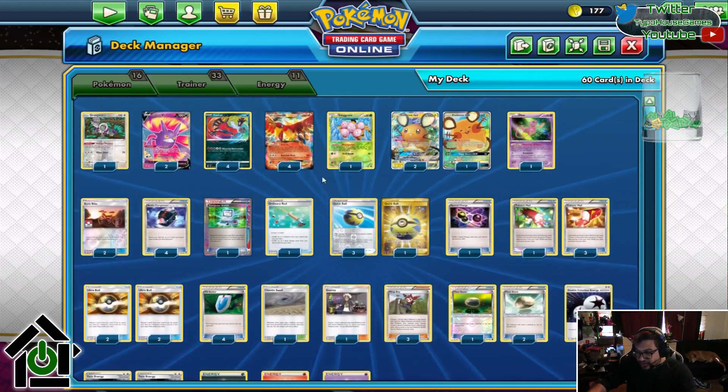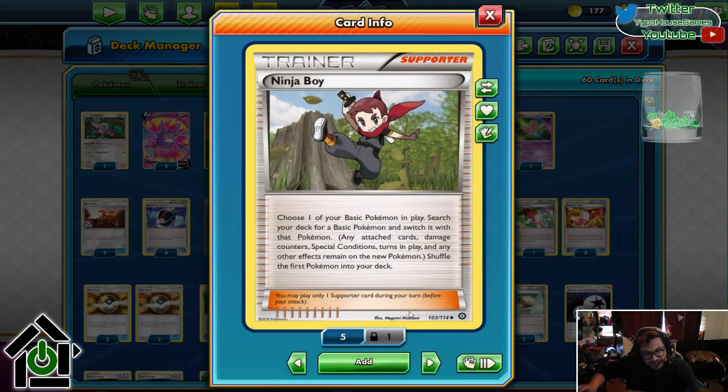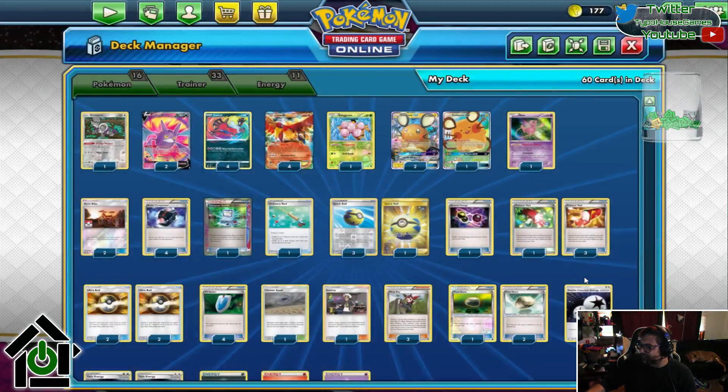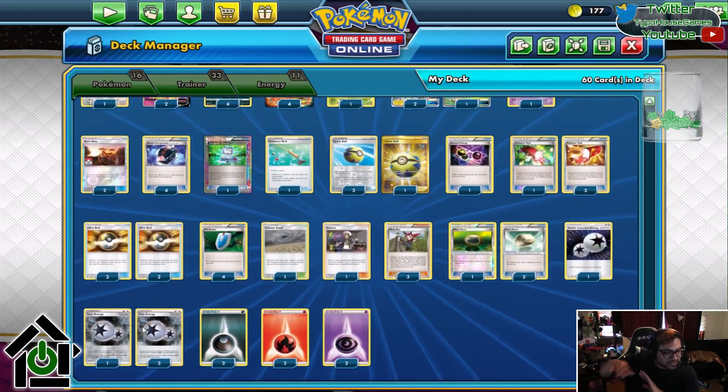Once you have your Ho-Oh set up, you use Ninja Boy. Ninja Boy takes that Ho-Oh, shuffles him into the deck, and then you get another Pokemon from your deck and place him on your bench. All those energies are then attached to that new Pokemon. And after all of that, you can attach a Double Colorless Energy or a Twin Energy and then just swing for a knockout.